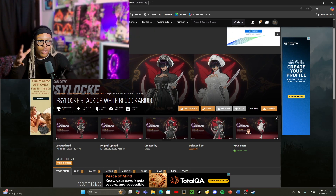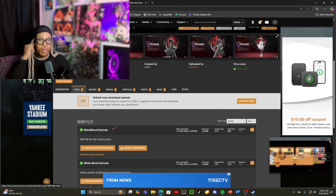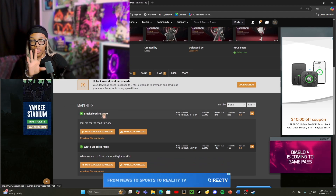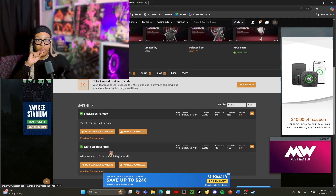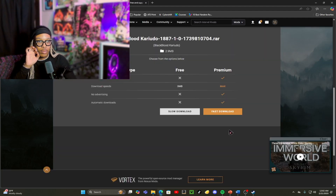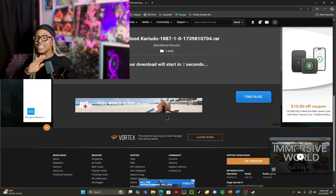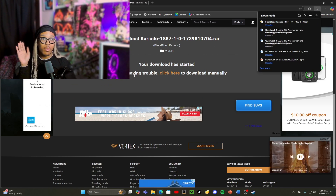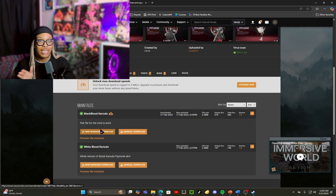After you get the skin that you want, or look through the skins you want, I'm going to click Download and then scroll down to the files. We can either choose between the black Kuryudo — I think that's how you say it — or the white one. Since I already have a white skin for her, I'm going to get the black one. You're going to click on Manual Download, then click Slow Download. Your download takes five seconds — it does not take long.